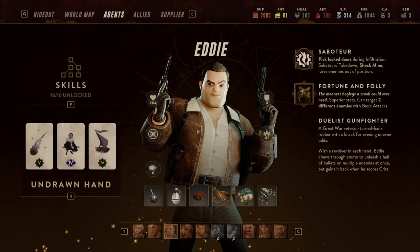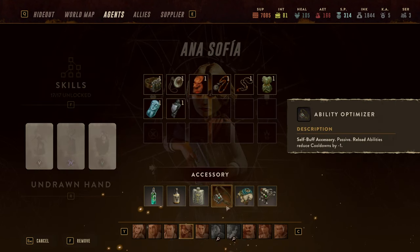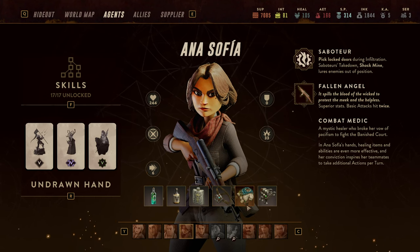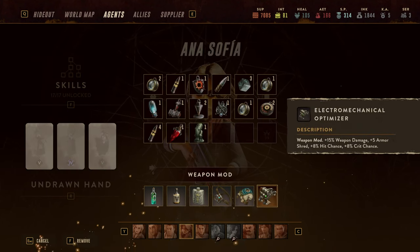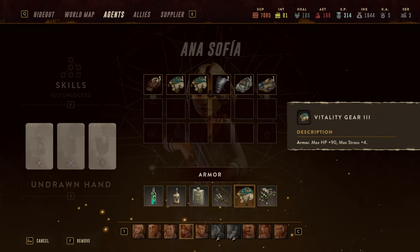Eddie will be responsible for setting up all of the targets and dealing a lot of damage. Then finally we come to Anna Sophia, who is going to be the time manipulator. She's rocking an Ability Optimizer to reduce cooldowns by one whenever she reloads — it doesn't happen that often but it's a reliable way to reduce cooldowns. She's also running the Electromagnetical Optimizer and a Vitality Gear.